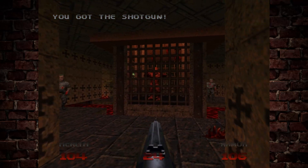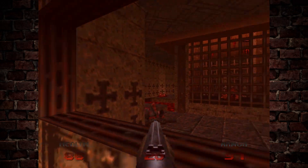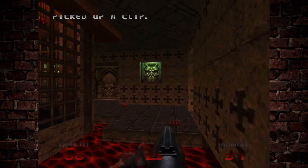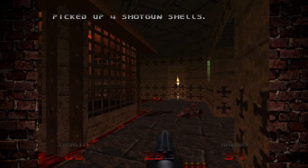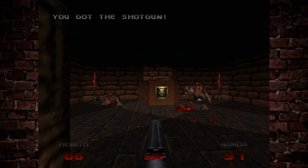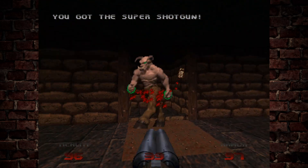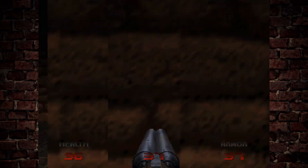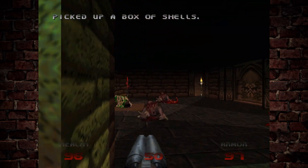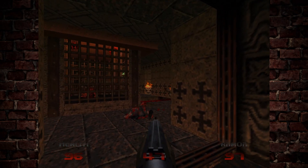As we head through this door, there are a few enemies around this cage in the centre. There is a spectre in here so we just need to make sure we don't get attacked by him. As we go through this next door, there are two imps waiting for us inside. There's a super shotgun - once we grab that, the walls start coming down. This is the only hell knight we have to deal with in this room, but there are two lost souls behind that wall. Just make sure they don't attack you from the side.